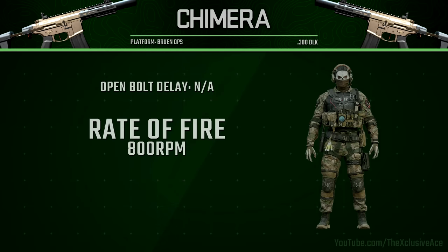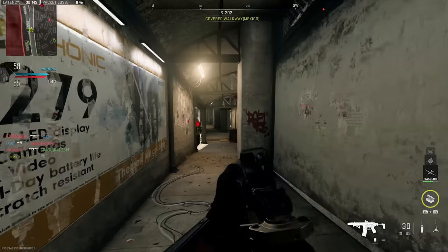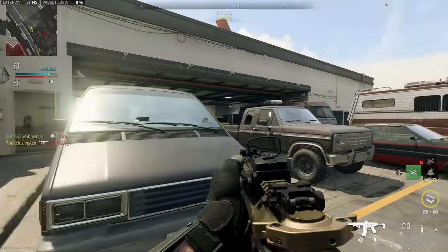Our rate of fire is 800 rounds per minute, which is pretty fast for an assault rifle. The base time to kill potential is 225 milliseconds for a four shot kill — reasonably competitive, comparable to the M4 — increasing to 375 milliseconds at longer ranges, which is still very competitive. When you mix in just one headshot up close, the time to kill drops to 150 milliseconds, dominating even most SMGs in close quarters. This really shows the power of headshots and where the Chimera starts to shine.